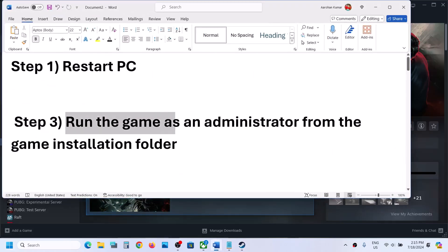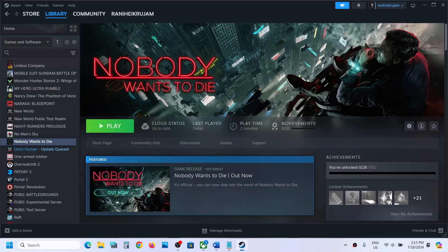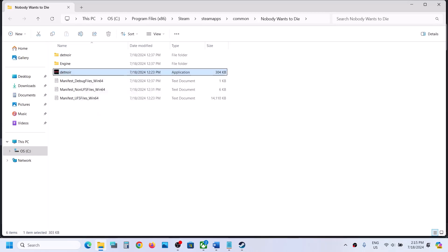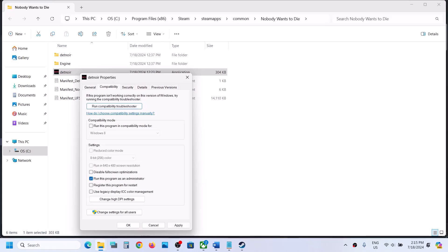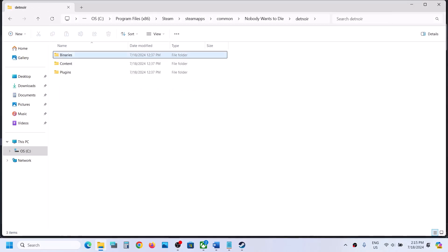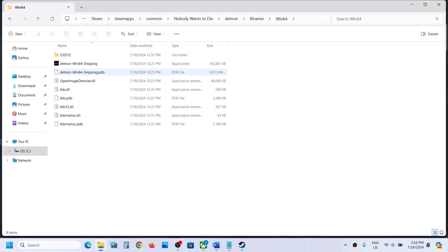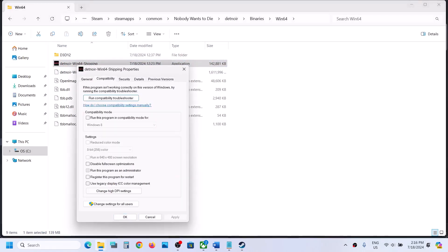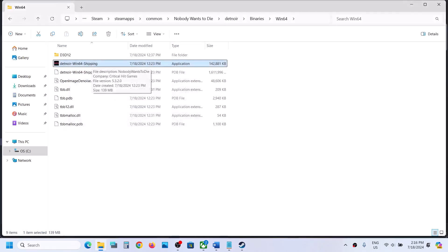The next step is to run the game as an administrator from the game installation folder. Right-click on the game, select Manage, then click Browse Local Files. It will take you to the game installation folder. Right-click on the game EXE file, select Properties, go to the second tab, and put a check on the box which says 'Run this program as an administrator.' Hit Apply, click OK, and then launch the game. If that does not work, open the Binaries\Win64 folder, right-click on that EXE file, select Properties, go to the second tab, check 'Run this program as an administrator,' hit Apply, click OK, and try launching the game from here.